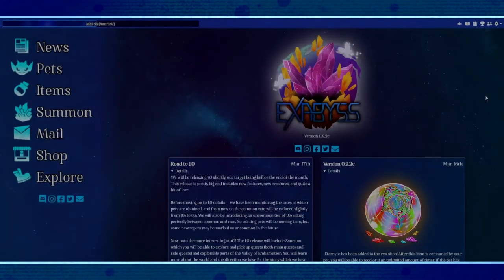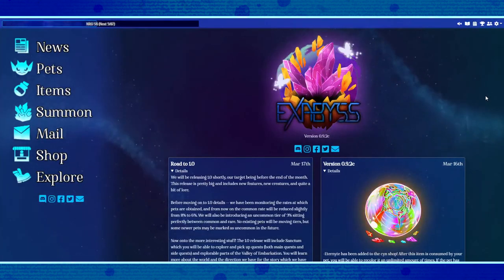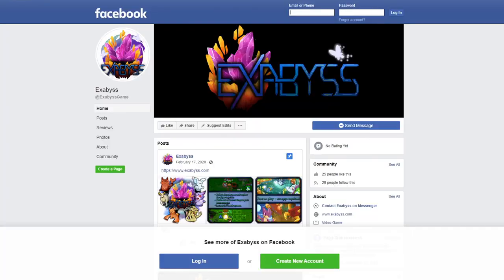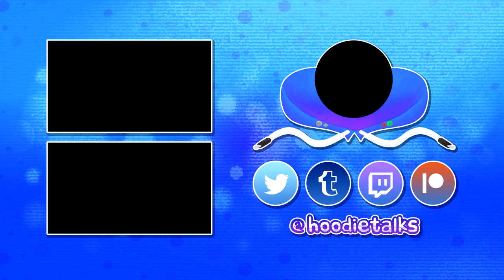So, that's Exibus — a unique and quality, in-progress browser game that I'm absolutely going to be keeping my eye on. Because if this is what 0.9 looks like, then I can't wait for 1.0. Do your thing, pet psych community — check it out, give it your support, let me and the devs know what you think. And use my referral link while you're at it — help a guy get a cute little mouse with Ghibli energies. Thanks for watching; all relevant links are in the description below, including Exibus's social media accounts. If you enjoyed this video and would like to see more like it, feel free to hit the subscribe button on your way out.